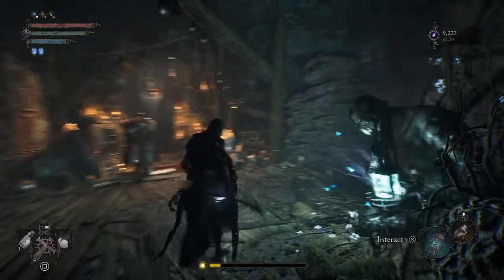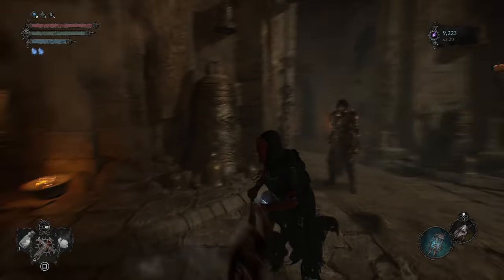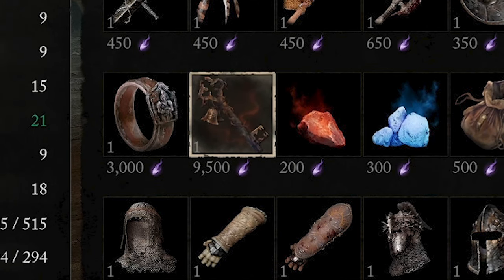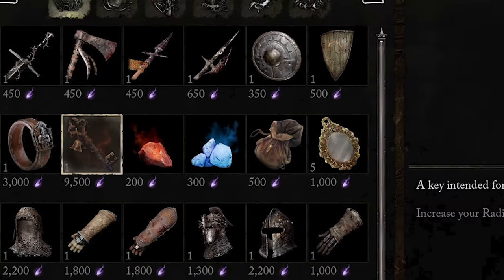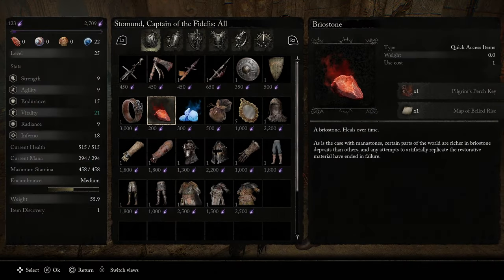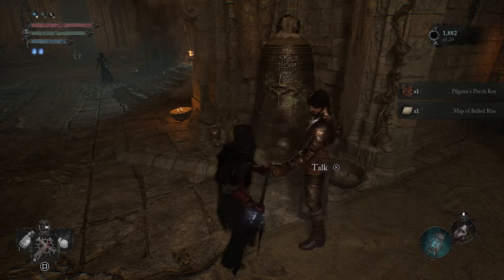The Pilgrim's Perch key is perhaps the easiest to find. Simply speak with Stoneman at Skyrest's Bridge to buy it for 9,500 vigor. Yes, that's quite the steep price, and if you're still early on in the game, we recommend not bothering with it right now. But if you did purchase it, all three doors to use it on are located within Pilgrim's Perch.